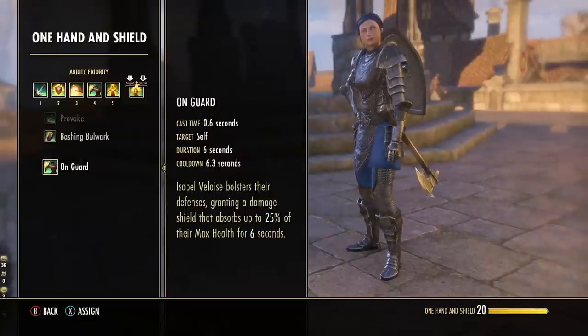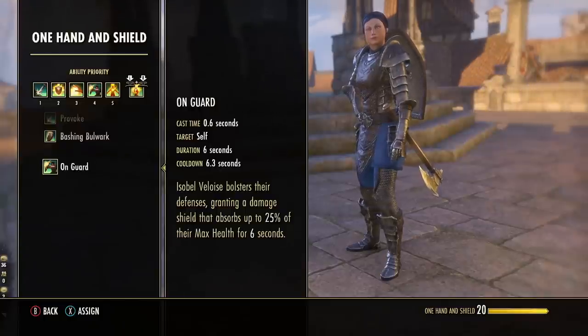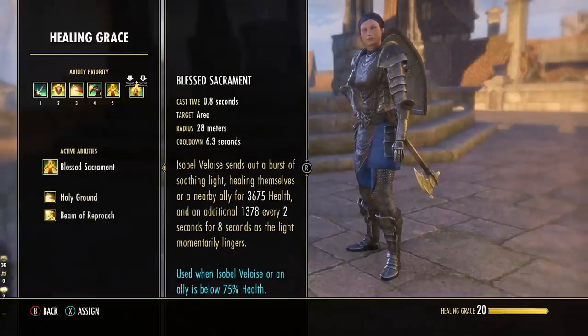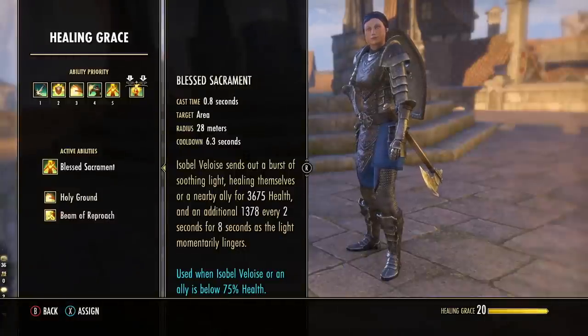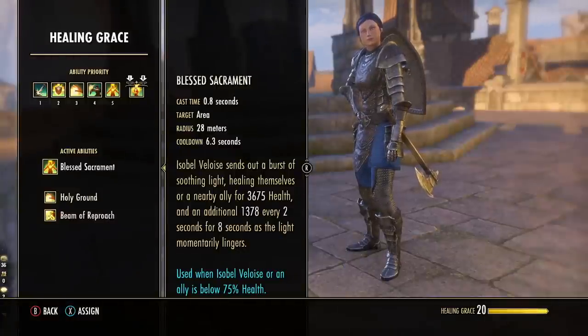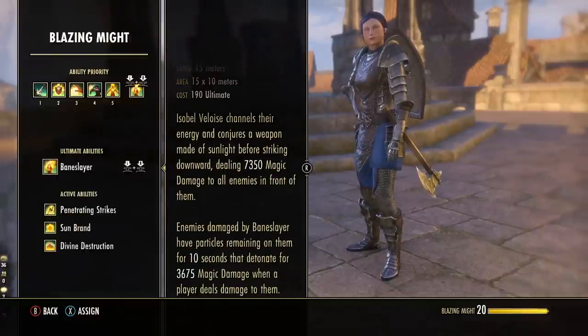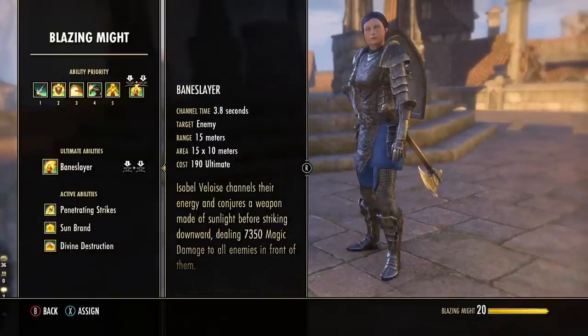I also recommend Steel On Guard from the One-Handed Shield skill line — another strong damage shield absorbing up to 25% of her max health. Then we've got Blessed Sacrament from the Healing Grace skill line — a small heal plus a heal over time component that she can use on herself or on you, with a very short cooldown of only about 6 seconds with Quickened traits. Finally, Baneslayer is the ultimate. It's not really that useful for a tank setup — Bastion's ultimate with its stuns is probably better here. This one is more straight-up damage, but it does look really cool — probably one of the best-looking companion ultimates.